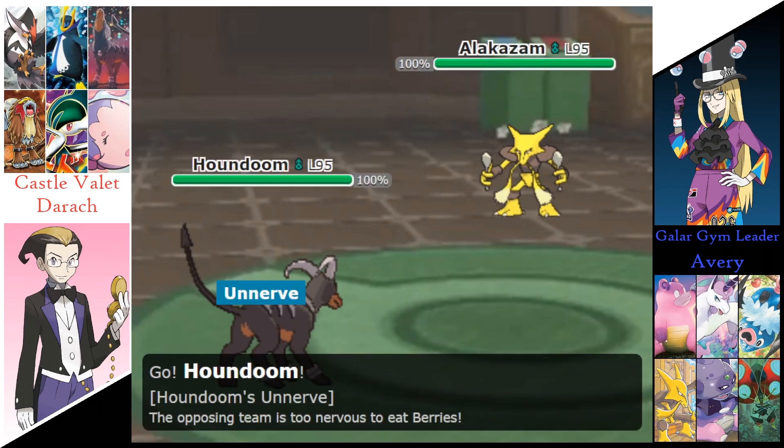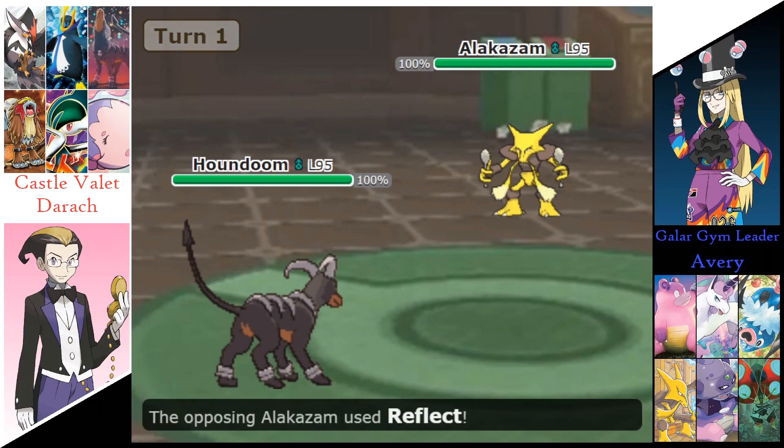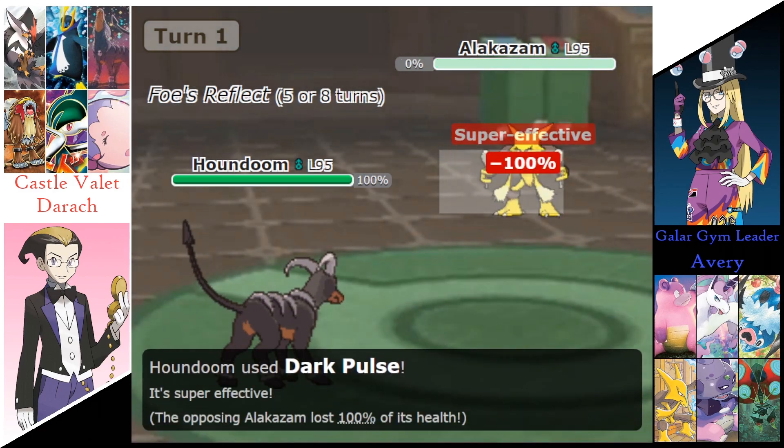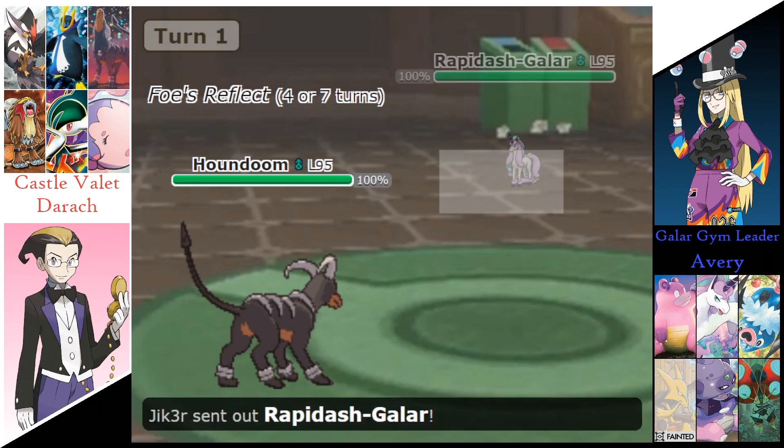Avery's starting off with the Alakazam. Derek's sending out that Houndoom. Alakazam's going to start with the Reflect as Houndoom goes for a Dark Pulse, just taking out the Alakazam immediately.